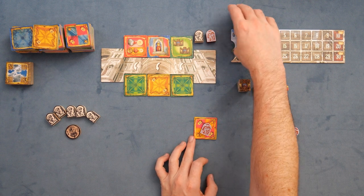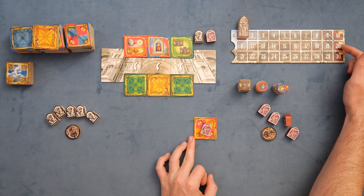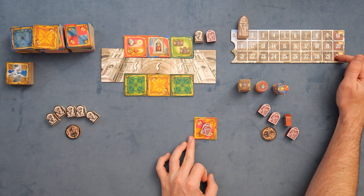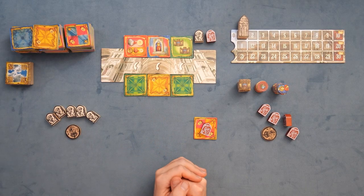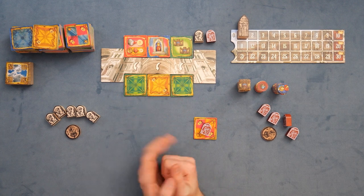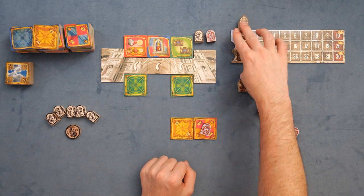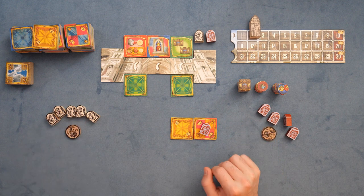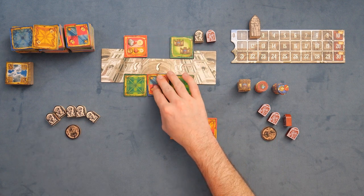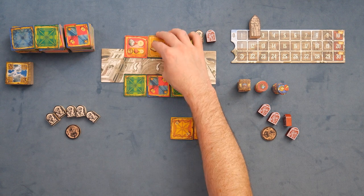Because this tile has the queen on it, we'll go ahead and advance the queen pawn. Once the queen pawn gets to ten, we'll score the first time, then the second time, then the third time, and after the third scoring you'll trigger the endgame of Basilica. So that was two actions. My third action, I can go ahead and try to add another tile to the cathedral, or execute a special order. I'll add another tile to the cathedral, once again advancing the queen — and I can add the tile to the left or down as you're building out a five-by-five row.